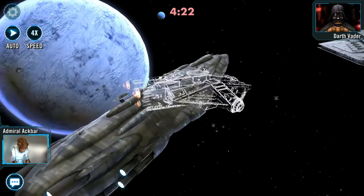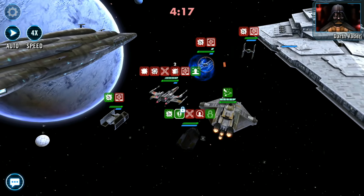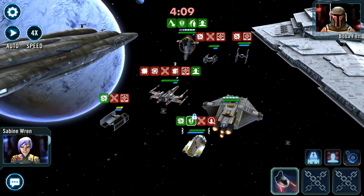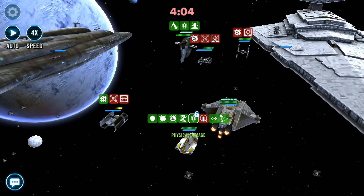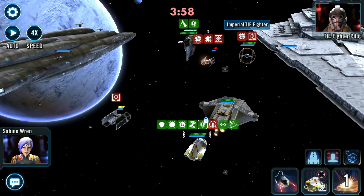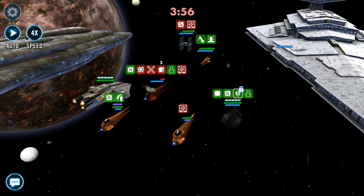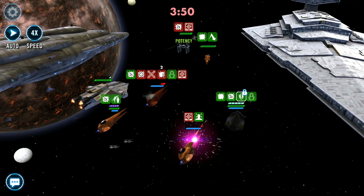Coming in at number 9 we have the Ghost's reinforcement ability Reconnaissance. The Ghost is such a powerful ship that can be used under any capital ship when partnered with the Phantom. When the Ghost enters the battle it inflicts critical chance down on all enemies for 2 turns, then inflicts target lock on enemies that suffer from Ghost's critical chance down, which cannot be evaded or resisted. This is a great reinforcement for recovering protection on Red 5 or applying debuffs to increase your fleet's offence under a Tarkin capital ship, and crit chance down also gives your fleet a bit of extra survivability.